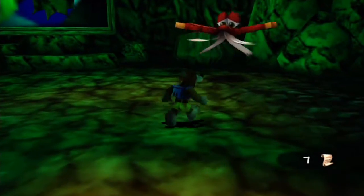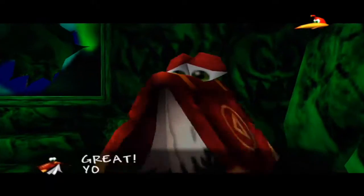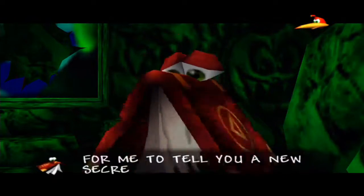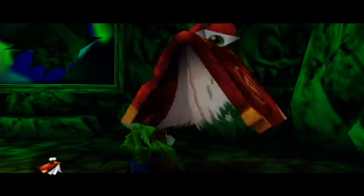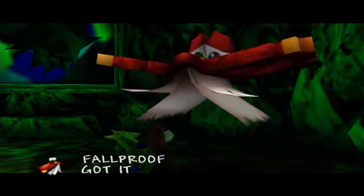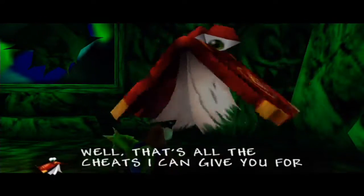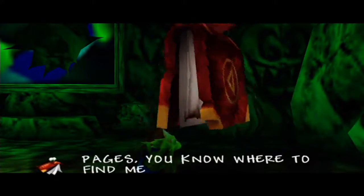Well, I realized I still have some Cheeto pages here to turn in. The game responds: 'Great, you've got enough pages for me to tell you a new secret cheat.' About time, spill the beans. 'Hand over my precious pages first.' Much obliged. 'My third cheat is Fall Proof. Got it? Well, that's all the cheats I can give you for now. If you find any more pages, you know where to find me.'